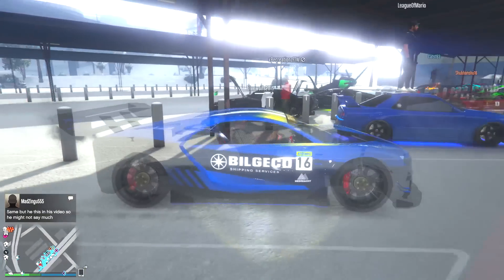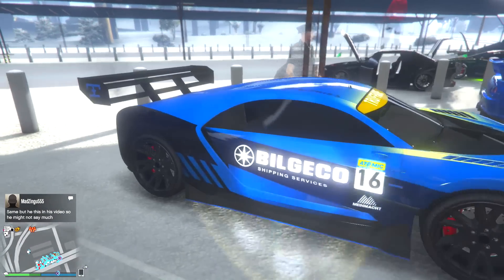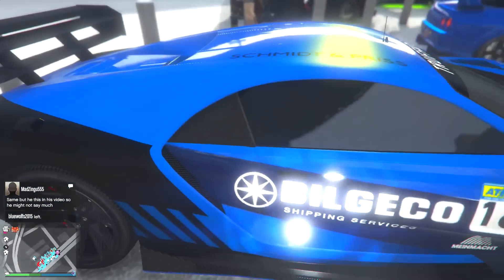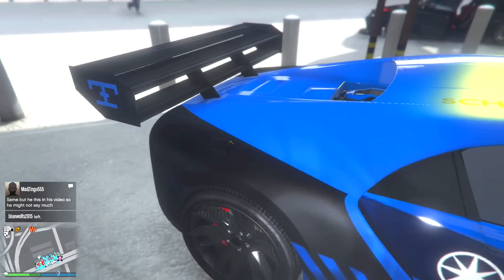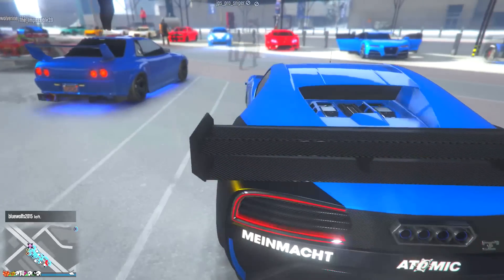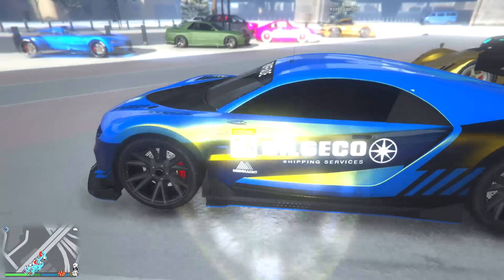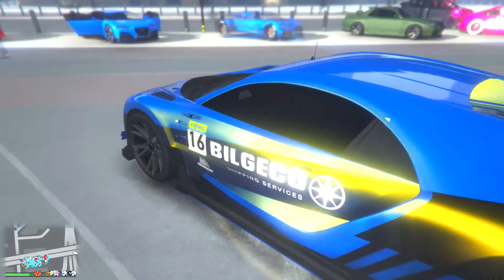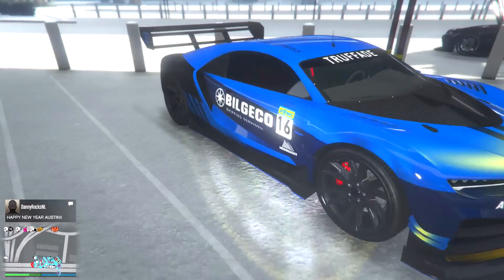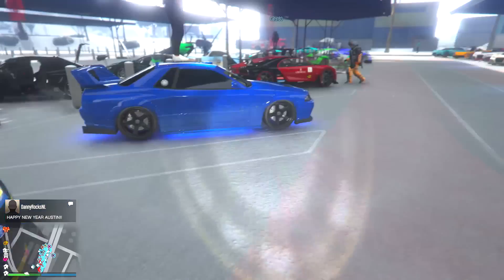Then we got Bill Gecko's Nero Custom — he's rocking the black. I like that livery because it's a dark blue in the front but almost black in the back, and then you get black on the spoiler. I've seen a lot of Neros with that blue, but he did something a little different with that yellow fluorescent accent. Not too bad, pretty good looking, and you got the black rims.